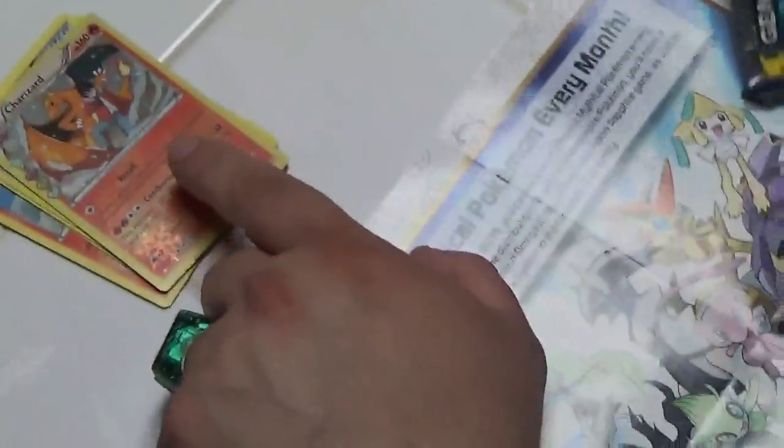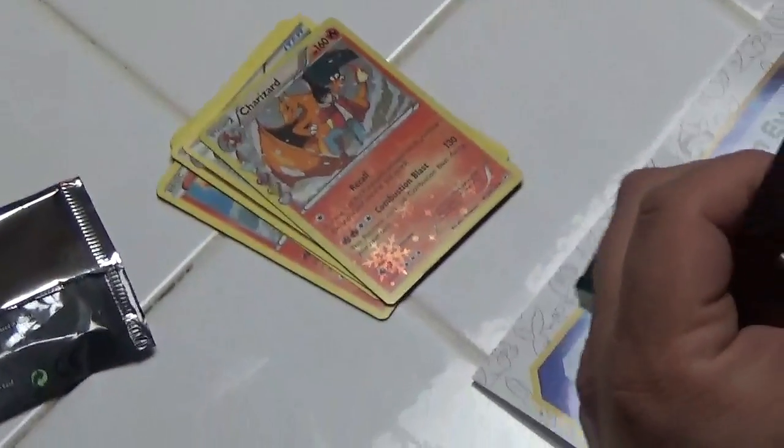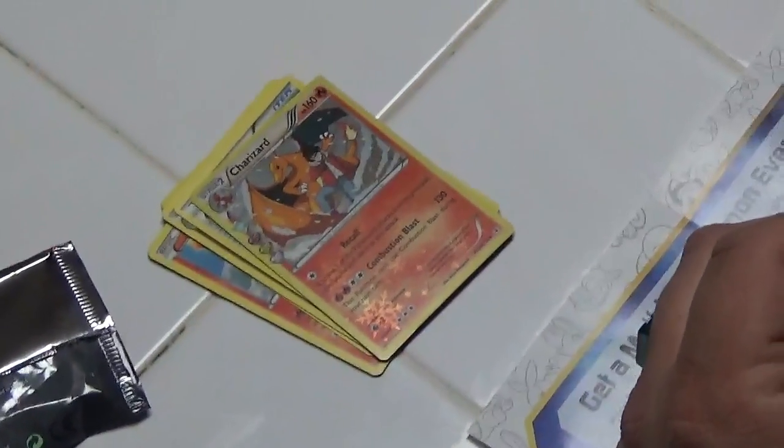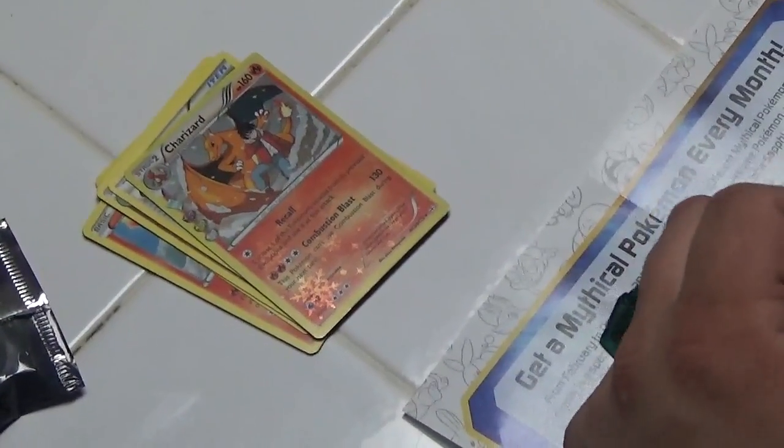I think that actually might be either the first or second Charizard I actually have. Why does it have snowflakes on it? Because they're on a map one, I guess. Charizard's keeping them warm.